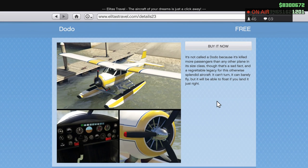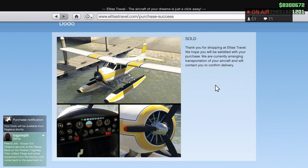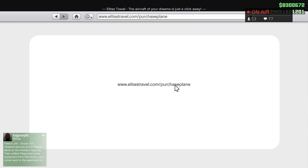Here's the Dodo Seaplane. I don't see too many players flying it, but it's a plane — if you've got to do a water mission or something, it's definitely worth it. I'm going to buy it because it's free, why not? It's one of those vehicles you won't fly too much, but it's fun to have. If you just want to fly around the map and do crazy stuff, definitely pick it up — and it's free, so why not?